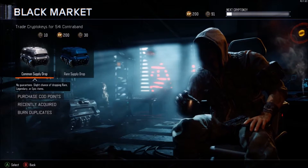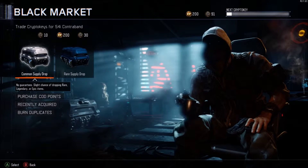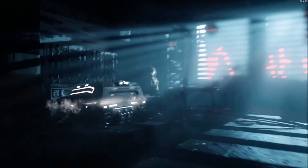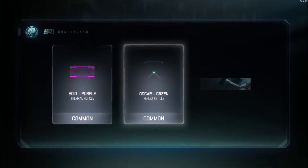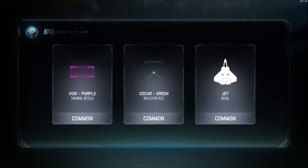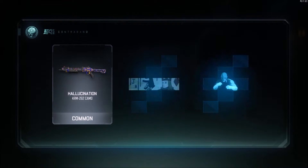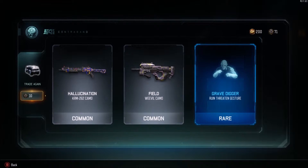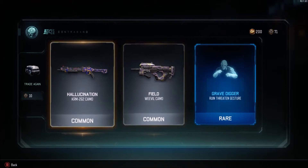I'm going to open commons mostly, and then one rare, then maybe some more if we get duplicates. Let's get right into it and open the first common - trade 10 queries. Let's see what we get: some pretty good retros and a decal. Let's try another one - hallucination, haven't got that yet. More quite good camos even though they're commons, but I do quite like them. Then we've got a rare.